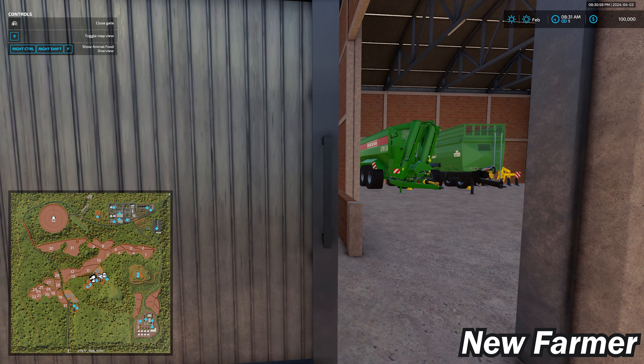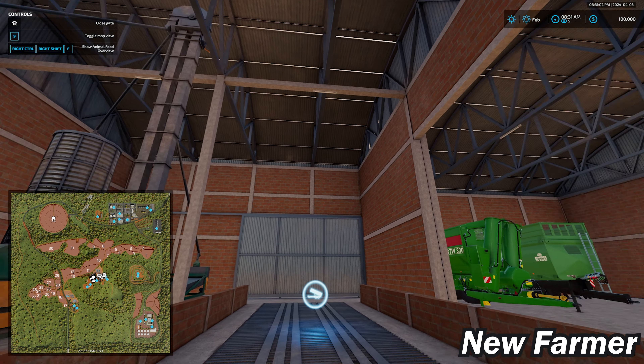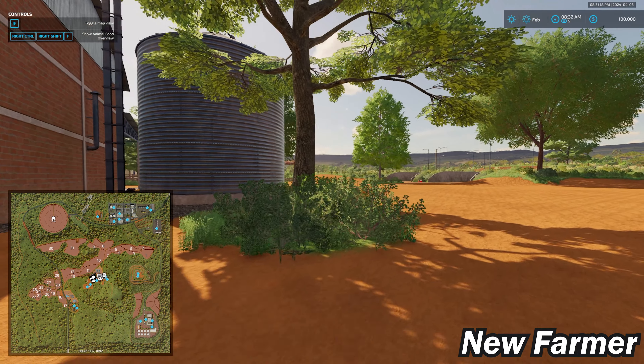Our farmhouse is right here — it's an interactable farmhouse, so we can go inside. We have a wardrobe trigger and a sleep trigger in the bedroom. The side-by-side and pickup truck are parked here as well. The silo dump point is located right here.